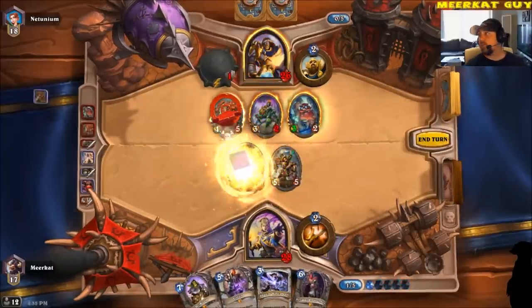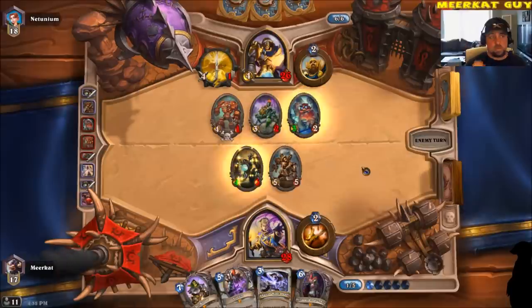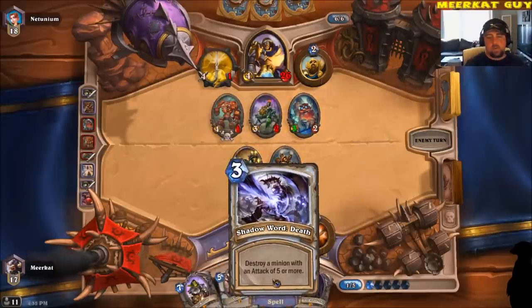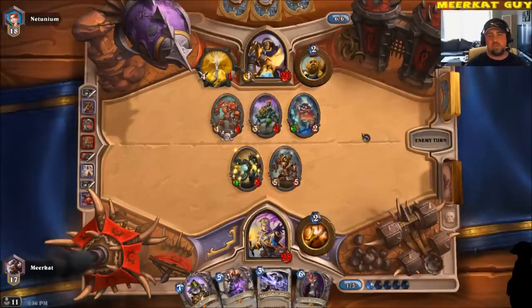Attack your head. He's taking a long time to decide. Next turn, I could definitely drop down a Sylvanas Windrunner, or I could drop down the Vol'jin, or I could drop down a Shadow Word Death. Got a few options here depending on what he does this particular turn.